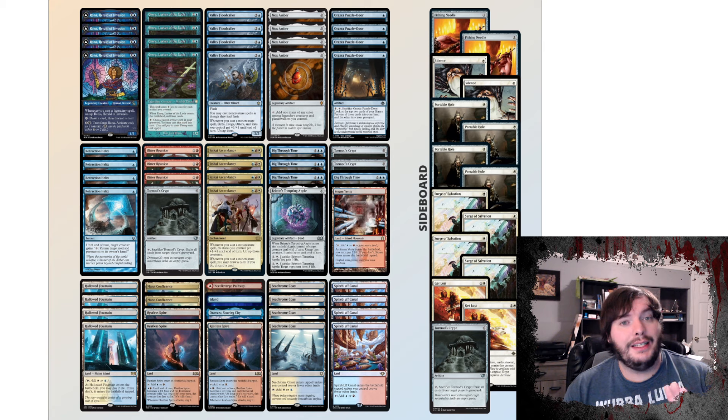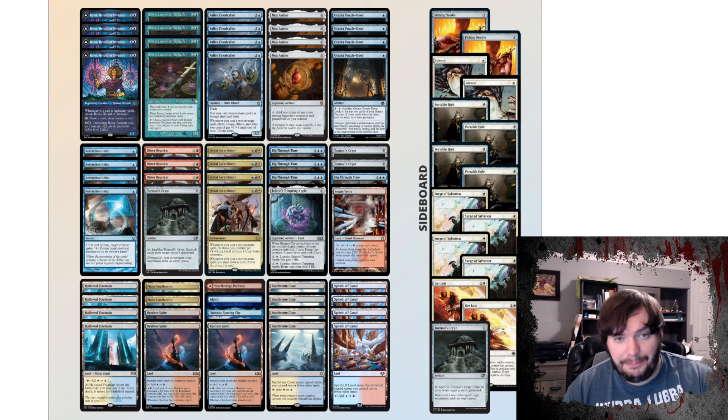Next on my list is Jeskai Ascendancy. This deck picked up the brand new Valley Floodcaller, which is kind of like another pseudo Jeskai's Ascendancy — whenever you cast a non-creature spell, you can pump your birds, frogs, otters, and rats and untap them. It works quite nicely in conjunction with Jeskai's Ascendancy. Of course, it doesn't actually untap Rona or Emery, which are the other combo pieces. The deck goes infinite with Helix plus a Crypt or Mox Amber attached to a Rona.